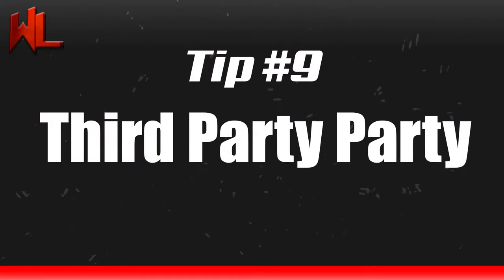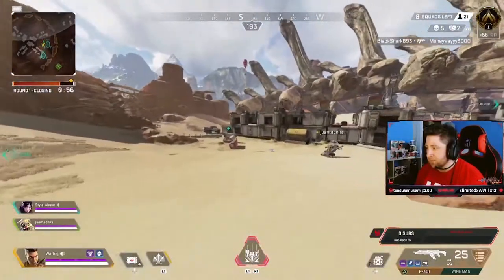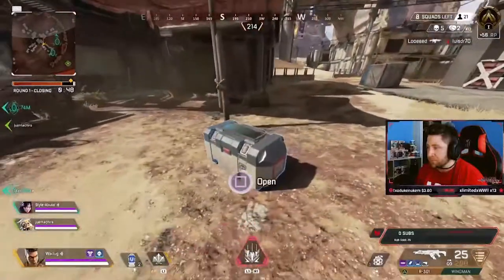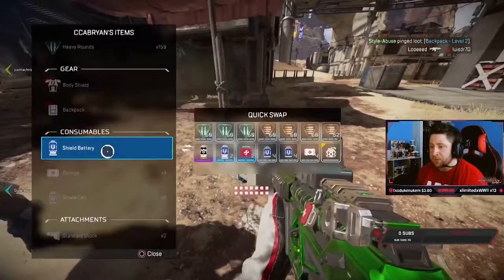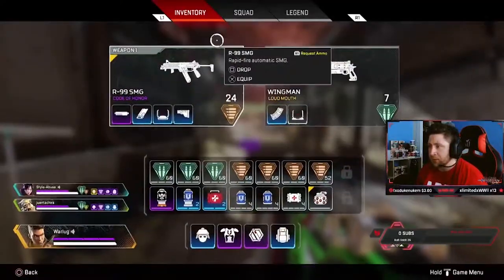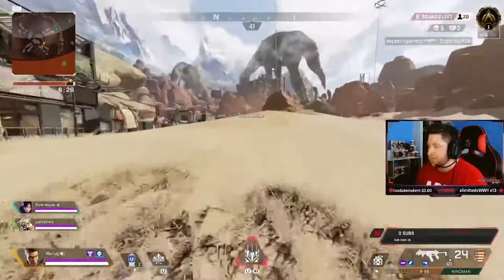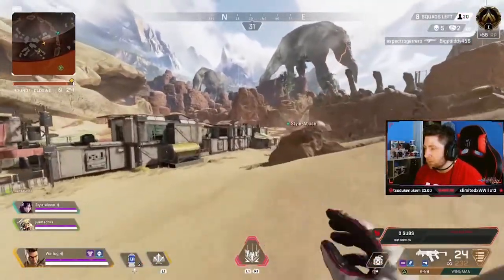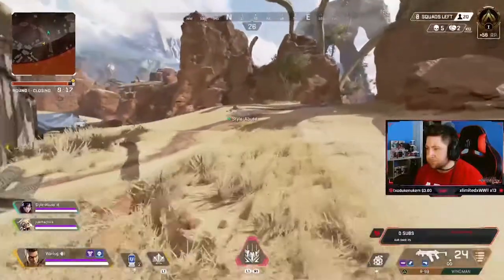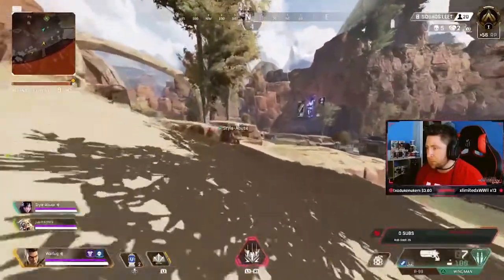Tip number nine is third party. One of the best and more effective ways to gain RP in Apex Legends is through third partying. Honestly, I feel like Apex lives and dies on this tip. Pay attention to the surrounding area as you move through the map and look for chances to third party and pick off some players for easy RP. My advice is to do it from a distance, because there's been too many times I've charged into a third party just to have both teams split off to heal and your team ends up in the middle getting shot from both sides. Take your time, third party from a distance. If there's only a few legends left, feel free to go in and ape them for easy RP, but do it from a distance. Get some picks — those points are going to come as you get further along in the game. Remember, position is everything.